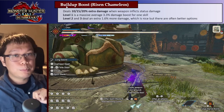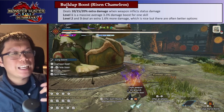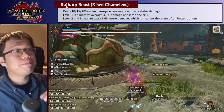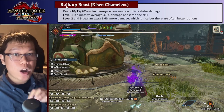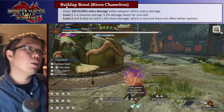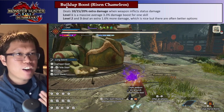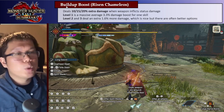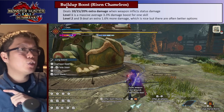Build-Up Boost, from Risen Chameleos, gives 10%, 15%, or 20% extra damage when your weapon inflicts status damage. Since that happens roughly one third of the time, it's effectively a 3.3%, 5%, or 6.6% damage boost depending on level. At level 1, that 3.3% is quite good for a status weapon — a nice damage bonus. Levels 2 and 3 are less impactful at about 1.6% over the previous level, and often things like Powder Mantle or 2 Attack Boost are better options. Build-Up Boost level 1 is a must for status weapons; levels 2 and 3, maybe not.